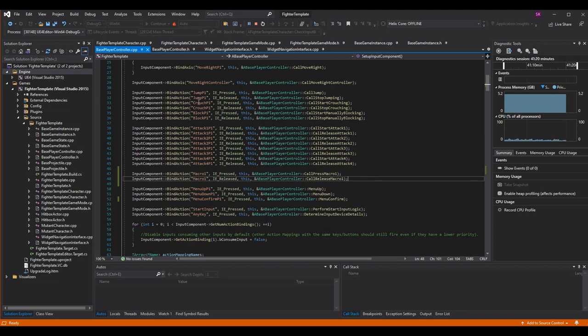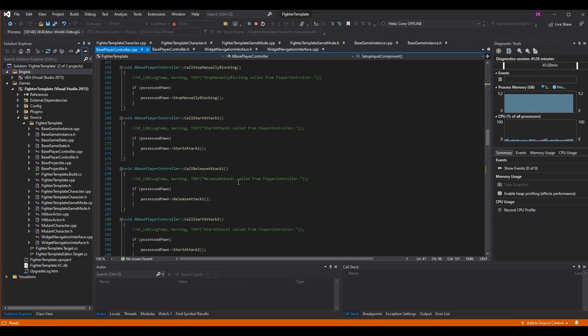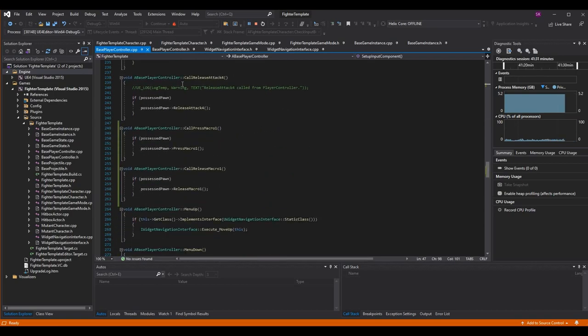When we press this button the controller should call the function. We need to go set these functions up. So I scroll down to where I put them — right under call release attack. I made two new functions: press macro one and call release macro one. Super simple logic, pretty much the same as we've been doing throughout our controller. We only want to do any logic with this macro if we're already in the game, so we need to check if our possessed pawn is valid, and if we do have a pawn, go to the pawn and call press macro one or release macro one.